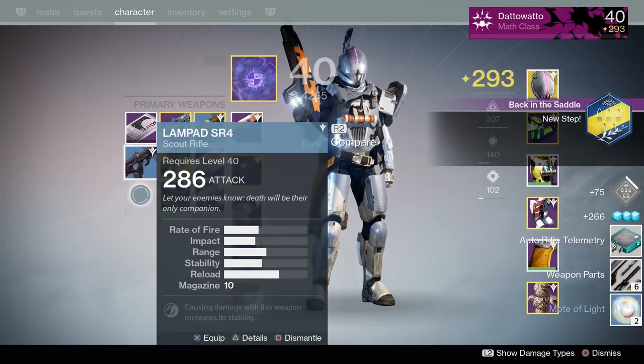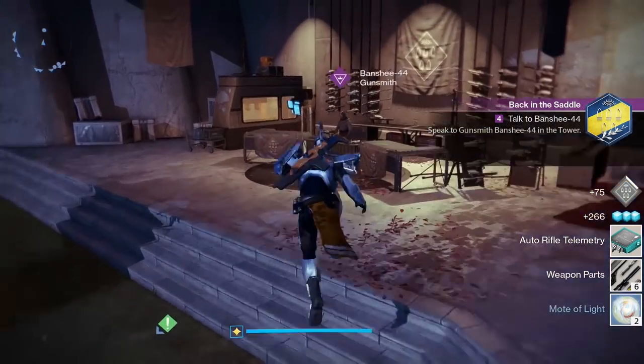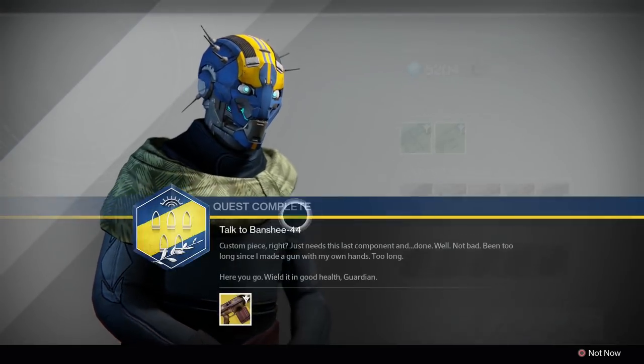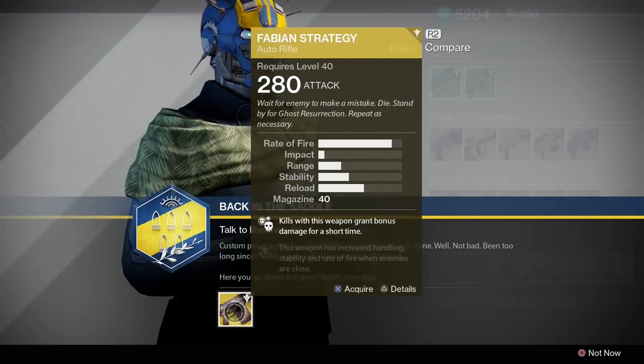After you're done with that step, you're done — that's the whole thing. The rank 3 version of the quest, which rewards the exotic weapons, is literally the exact same as the rank 2 quest, except it's with a specific primary weapon instead of a special.